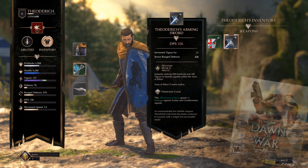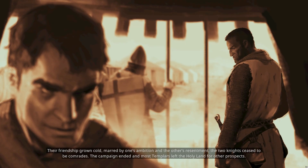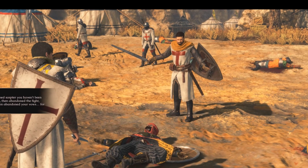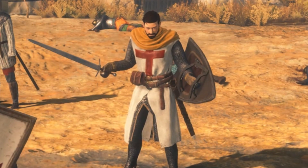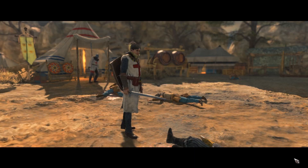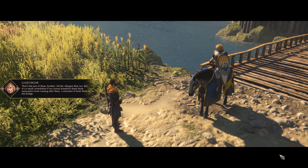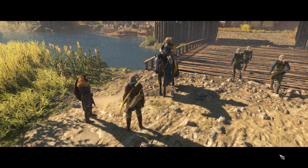Your first hero and main protagonist is Theodoric, and he has a long history with the main antagonist of the story — both of which used to be crusader knights. During the campaign, Theodoric is joined by a colorful array of other characters like Conrad, Grimhild and others, which all bring their own specialized squads, skill trees and ultimate abilities.